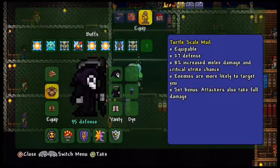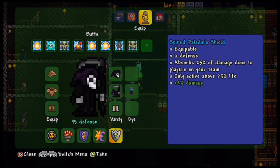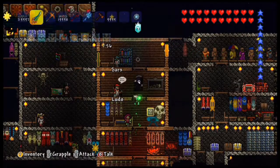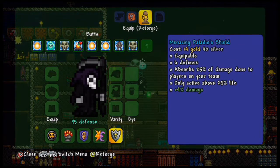We have the wisp, the fairy, the Skeletron head, and the turtle helmet. This item right here — the Paladin's Shield — it scares me because last time I tried I wasn't actually able to reforge it. But now I can reforge it — really nice defense on me: 99 defense.